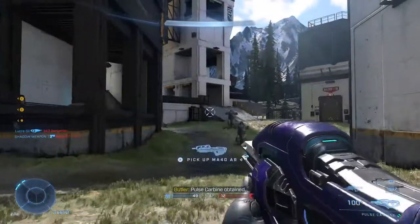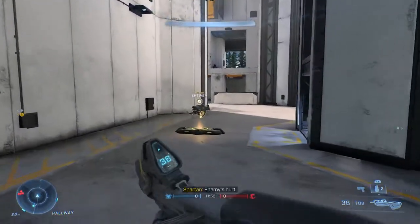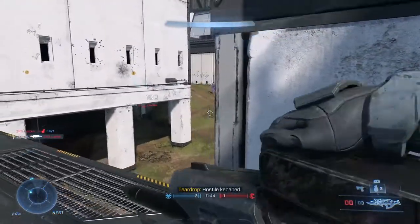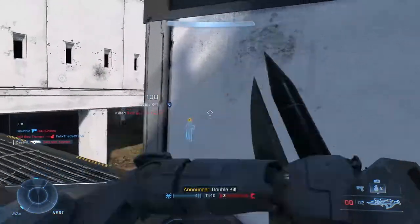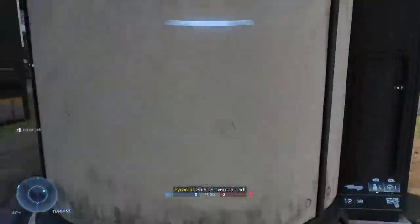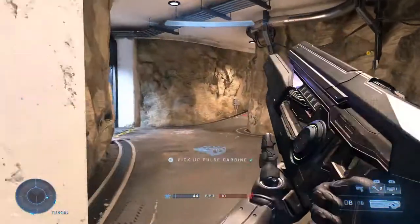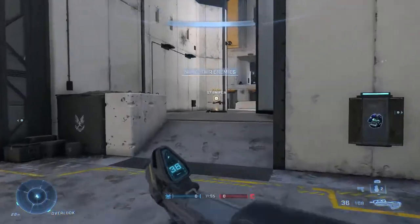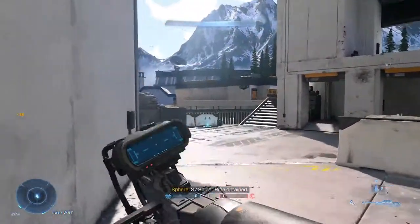Weapon choices include UNSC and Covenant weapons scattered about. Power weapons also spawn on a timer, with favorites like the sniper rifle and skewer spawning in set locations on the field for players to fight over once they've arrived. There are also power-ups to get right off the bat, like an overshield that steers combat toward each of the lanes as players and bots try and get a leg up.